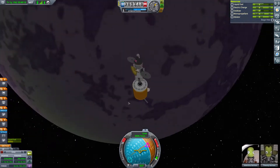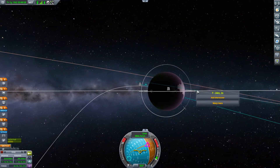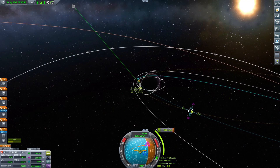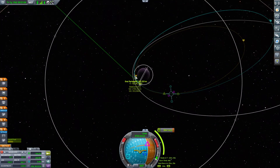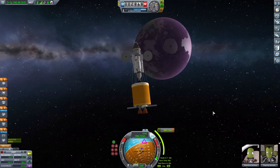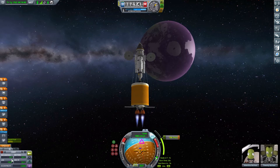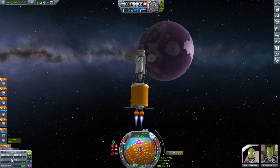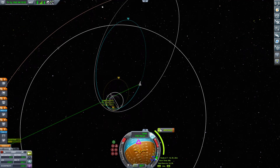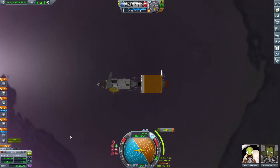Then I start thinking about the return. I go to plan it and the game says I need to get my inclination more equatorial — the inclination is too high. I fix that, going to the descending node — always go to the furthest node since it's slower and needs less delta-v. After fixing inclination, it then says the orbit is too eccentric, so now I need to circularize.